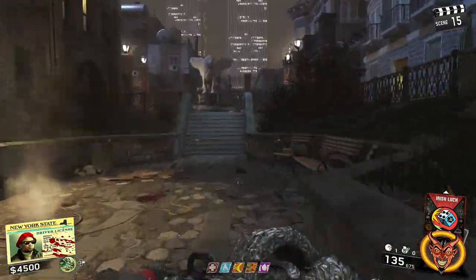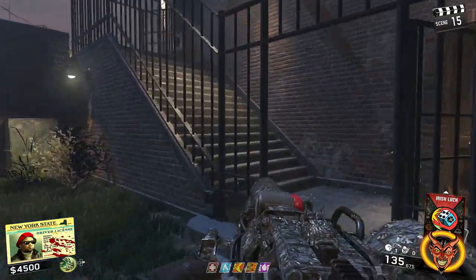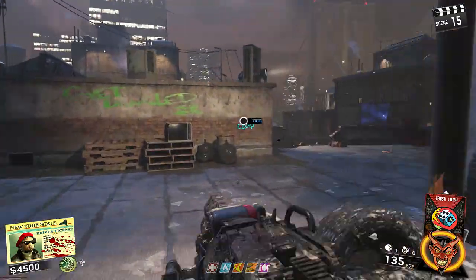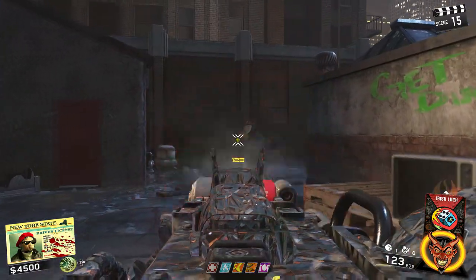Hey, what's going on guys? I'm got Devore and today we're gonna be doing step 6 of the main challenge shuffle Easter egg. After you have done all of the rooftop symbols, if you guys aren't caught up to where I'm at, I have a playlist in the description — just go ahead and click that and it will catch you right up.